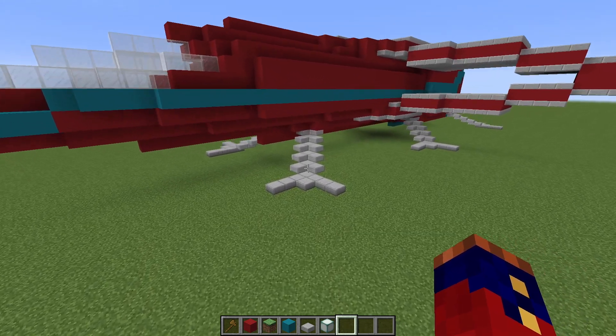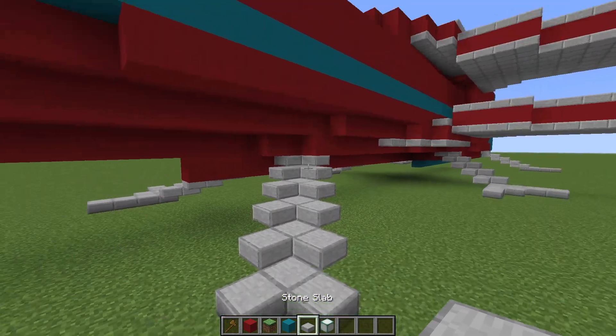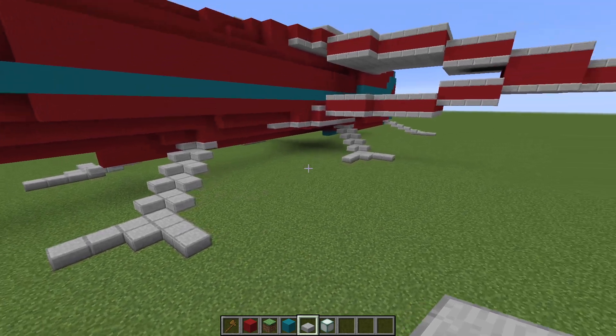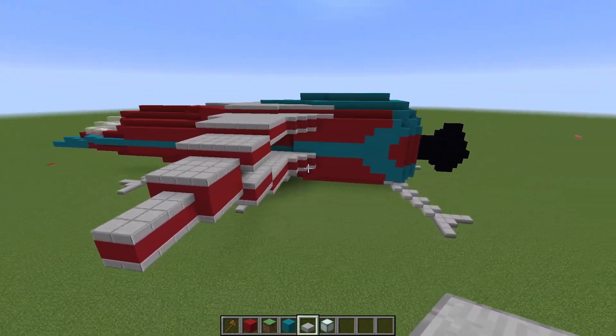We'll start here with the landing gear. The landing gear I installed last time originally looked a certain way and it just didn't look proportional. So I came in and extended it out a little bit, applied that all the way around, and that seems to have done the trick. It looks a lot better that way.